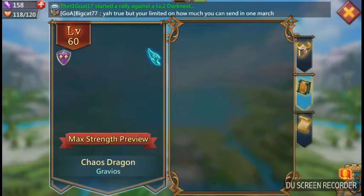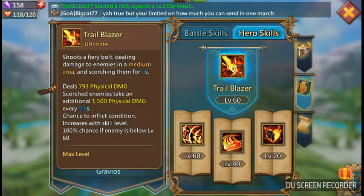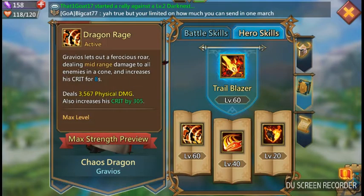Let's look at his other abilities here. Gravios lets out a Ferocious Roar, dealing mid-range damage to all enemies in a cone, and increases his crit for eight seconds.